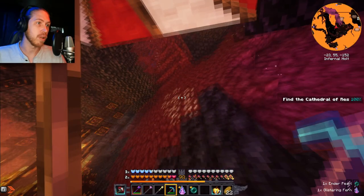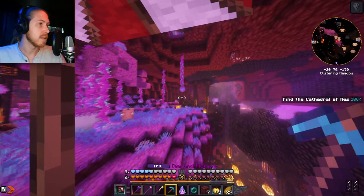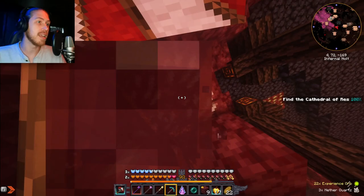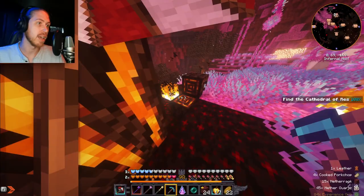There's just a random ender pearl here. We're gonna need like 27 quartz — we're already at 18, that's fast. Just one more vein should do it. Everything's dying in one shot. It's in everything's best interest to steer clear of me. I destroy stuff so fast with this pickaxe that I'm accidentally destroying a ton of netherrack with it. Over a stack already, and some free meat.